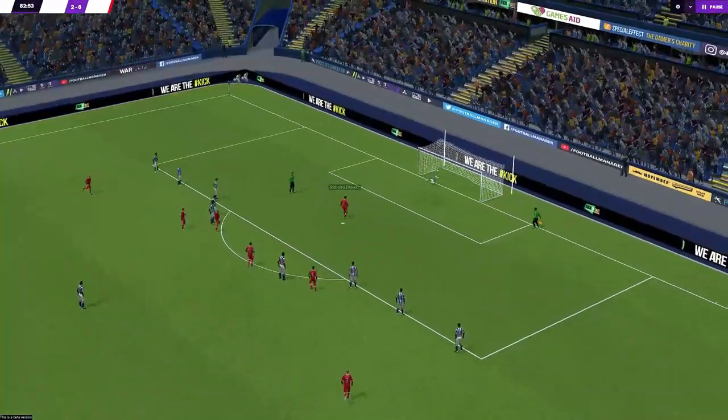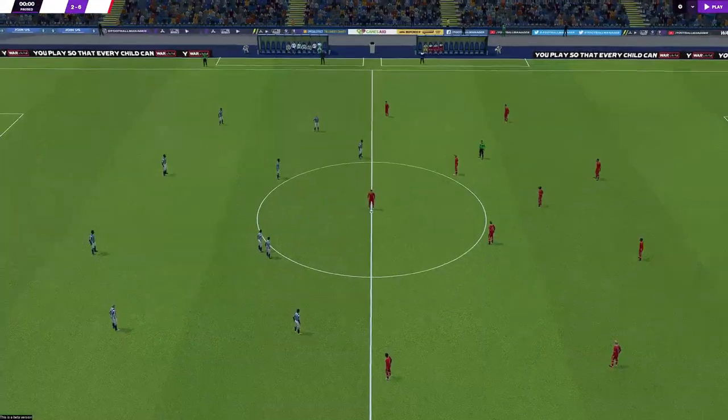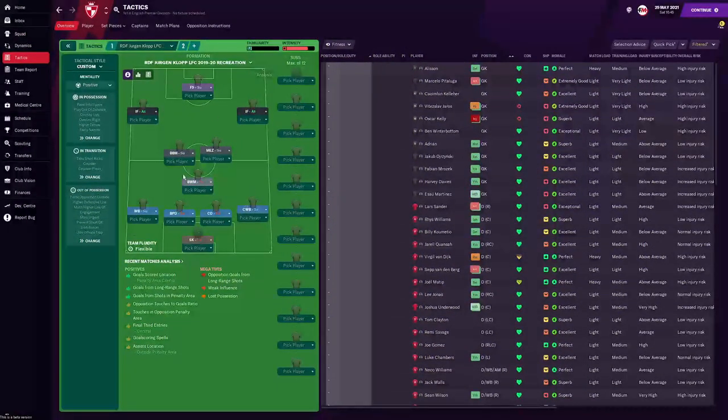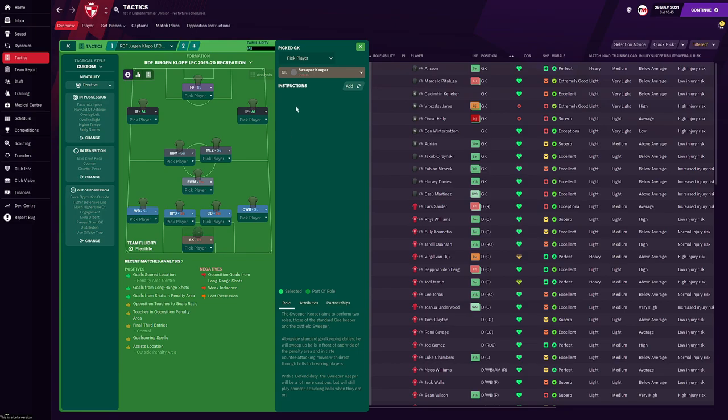So now we have that out of the way, let's get straight into the tactic. As you can see here, we are lined up with the 4-3-3 with the holding midfielder. In goal we have the sweeper keeper with no special instructions, just asked to be a sweeper keeper. For the left back, we have the wing back on support, who is going to be crossing from the byline. He already has 'run wide with ball' and 'get further forward', so more often than not you will see him being very aggressive.